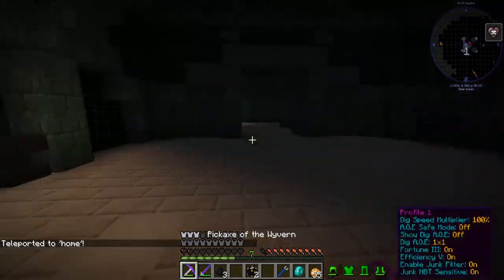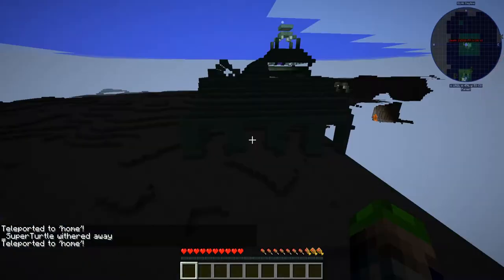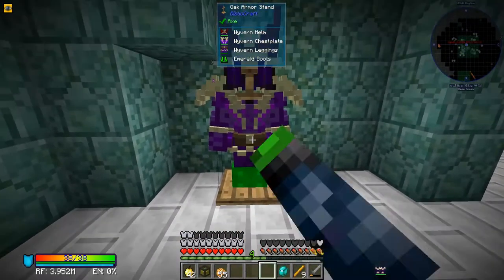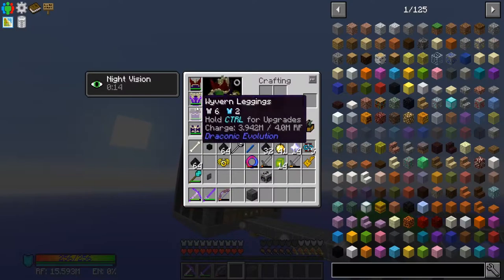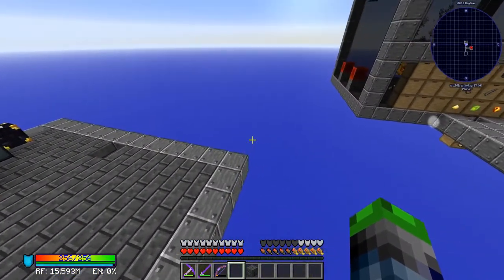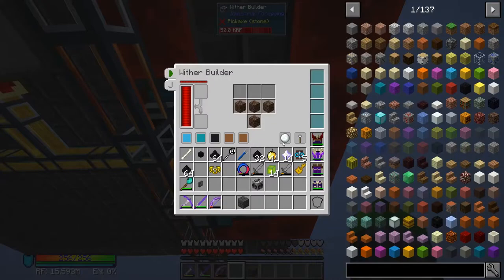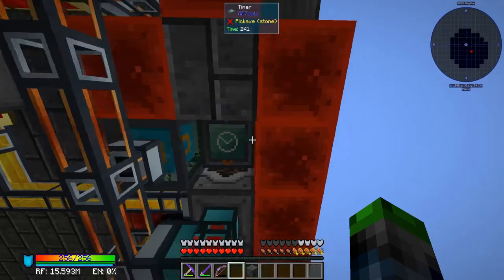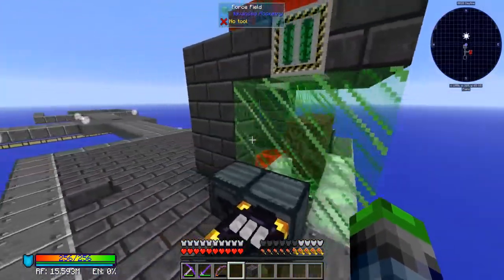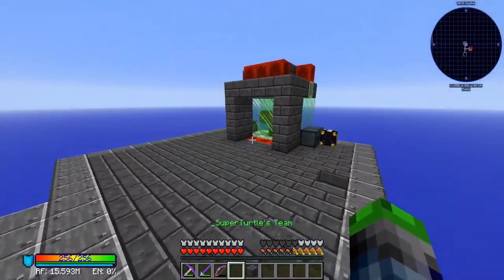He glitched out of there because there were too many withers in there — so that's a problem. He destroyed that little area. Our armor did phenomenal by the way — I never even took a heart of damage even with withering. I've gone ahead down here and added a timer that points to our wither builder, and this only activates every thousand ticks for now. I'm just gonna leave that there so it's not too crazy when we build.